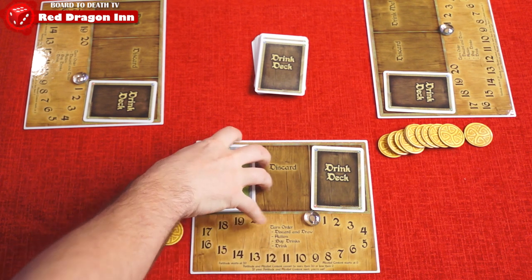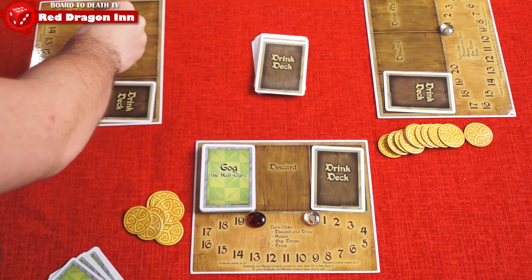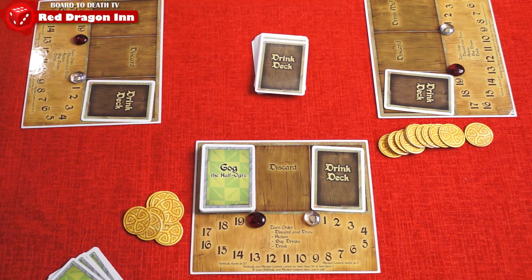Determine who the first player is, and you're now ready for the debauchery. Each player turn consists of four phases, always done in this order: discard and draw, action, buy drinks, and finally, drink.